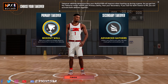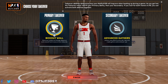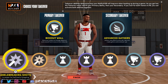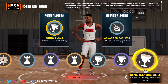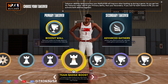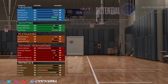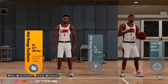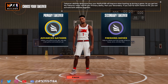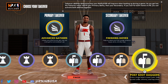With the 6'8" version, when it comes down to takeovers, you're going to be able to get the glass cleaning. It really comes down to how you see yourself using this build. The takeover breakdown includes playmaking, shot creating, slashing, and glass cleaning. For the 6'7" version, you still get slashing and shot creating playmaking, but then you get post scoring instead.